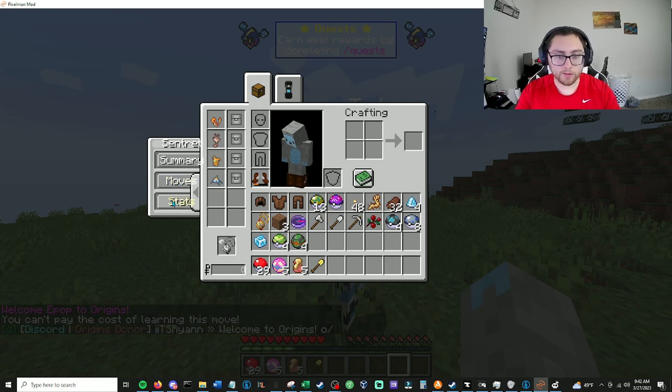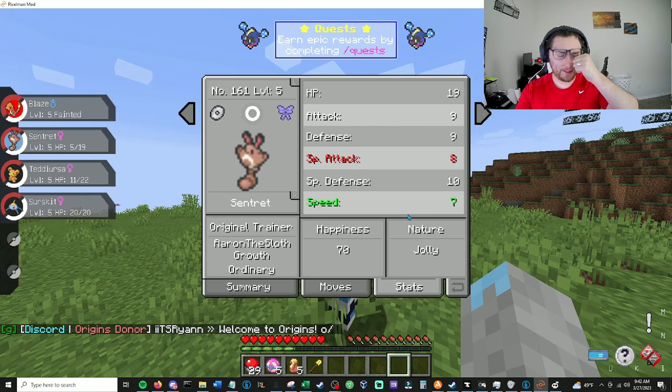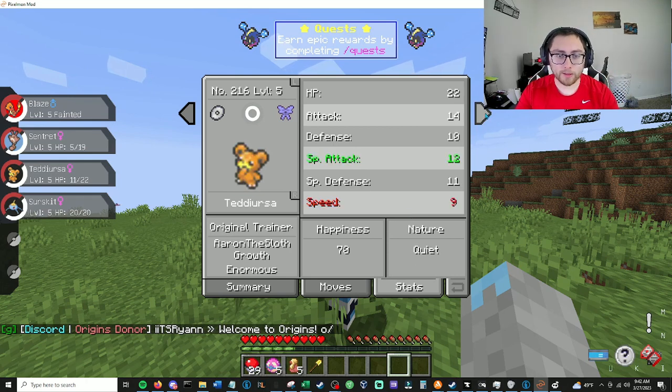What are the stats? You've got Speed, which is fine. Low Special Attack — all these Pokemon are going to be low. Teddiursa has High Special Attack, but you're a normal type, so okay.